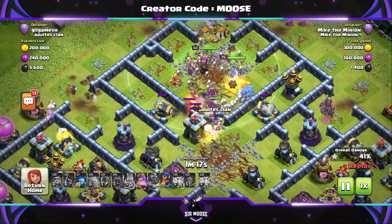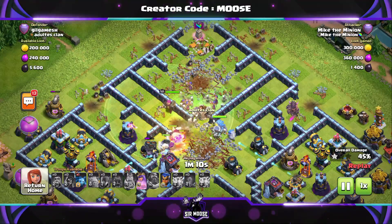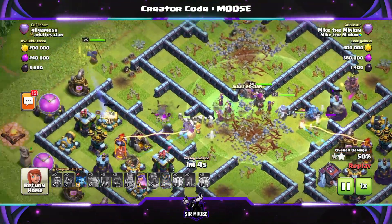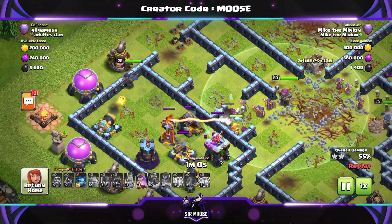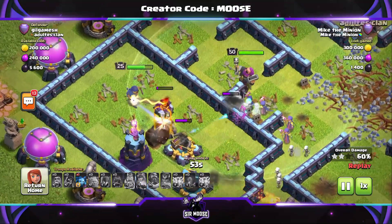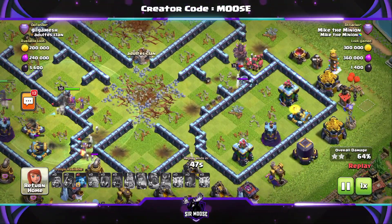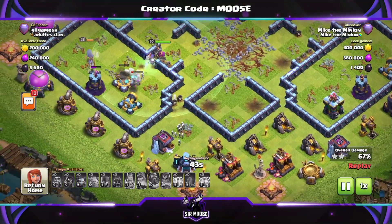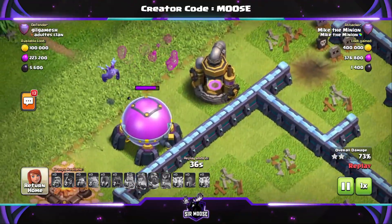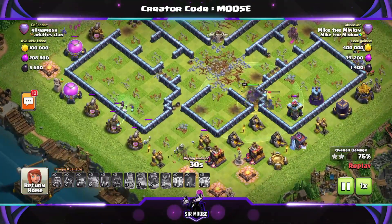Have we used our Royal Champion yet? No. So this is sort of a how to do it — the first replay was how not to do it, we didn't take out the Eagle Artillery. It might be tempting to take out other targets, but just stick with the Eagle Artillery. We've sent in the Royal Champion on the left-hand side and used her ability quickly. I don't trust that single-target Inferno — it always seems to lock on your Royal Champion. The other day I was walking to town for a loaf of bread and I saw an Inferno Tower in the field next to me. Suddenly I felt something warm on the back of my neck — it had locked on. I had to run, dropped my loaf of bread in a puddle. Unfortunately I could not salvage the loaf of bread.